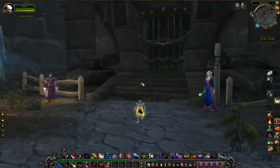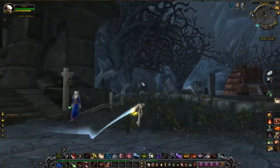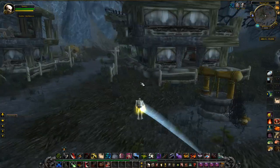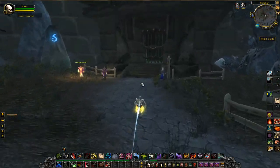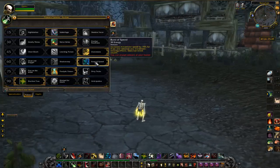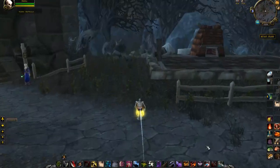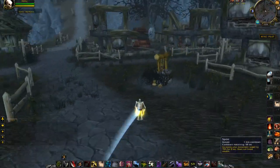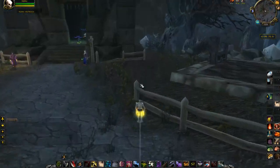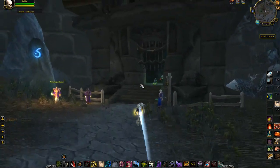First of all, let's start with your class pick. You're going to need to pick a class that has some sort of a speed enhancing ability, like a sprint. That can be druid, paladin, priest, anything like that, but it is easiest done on rogues, because rogues can spec into the Burst of Speed talent, which allows us to spam sprint as long as we have energy readily available. This makes it so that we don't have to wait for a 1 minute cooldown to finish should we make a mistake. You can also do this with the Gnomish Rocket Boots or the Nitro Boost enchant for your belt.